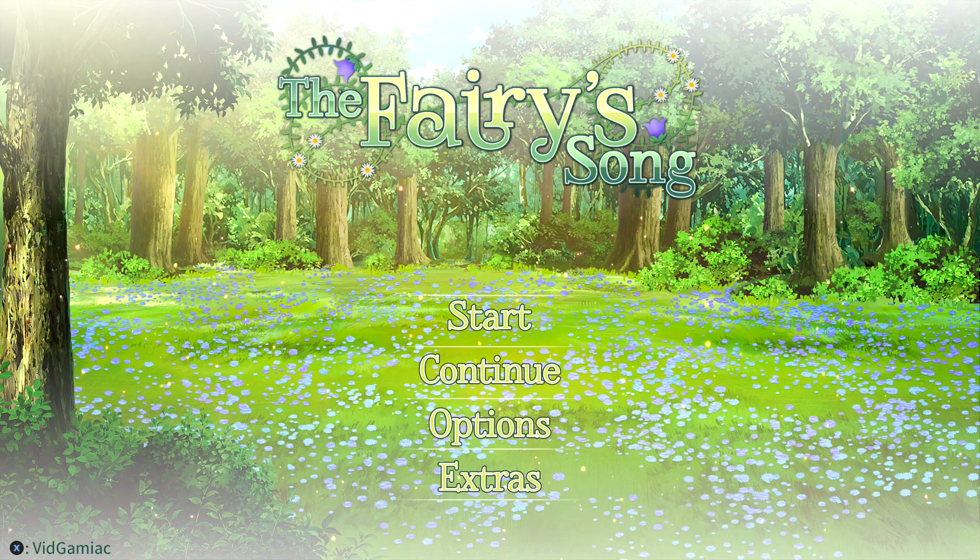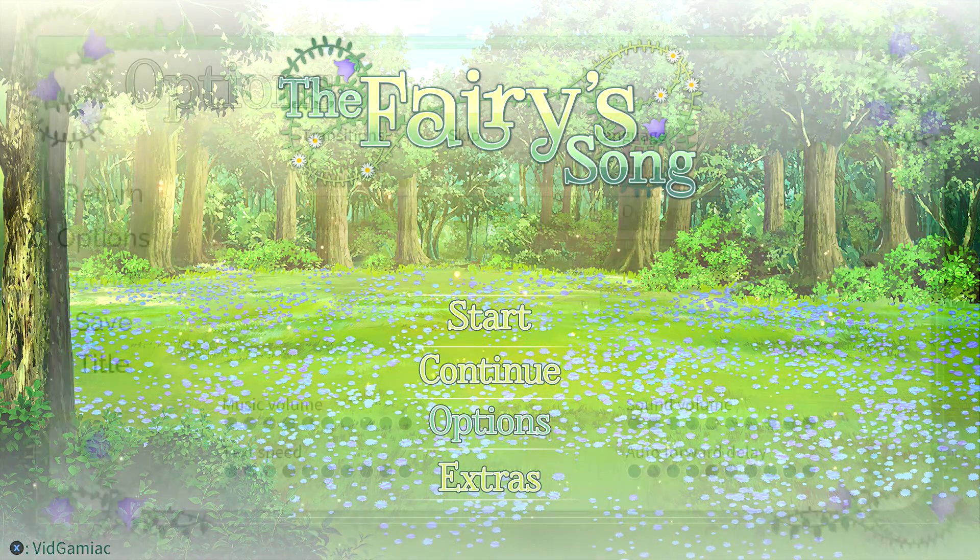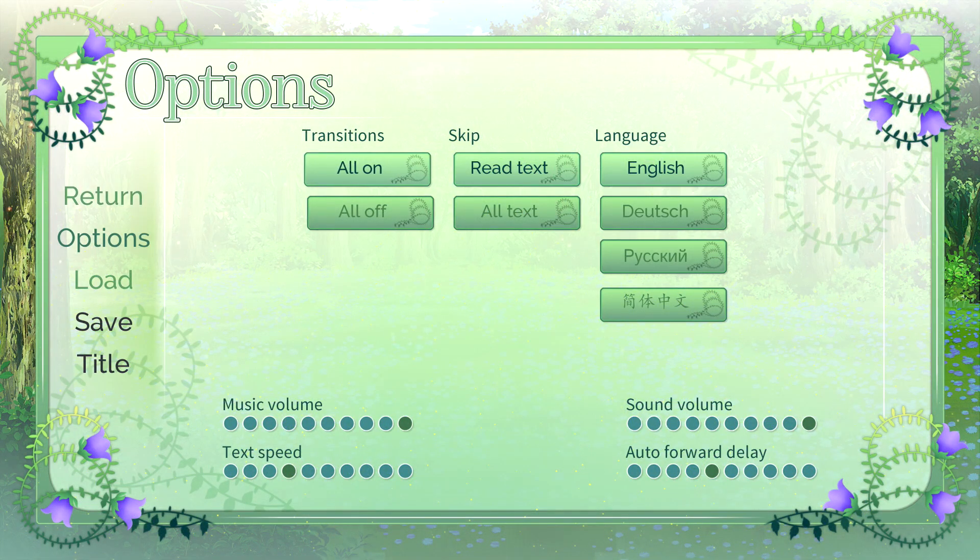This one's going to be yet another visual novel, so just like most visual novels, before you get started make sure you go into options in order to adjust some things to make this faster. Go over to transitions and make sure you set that to all off. Go over to skip and then set that to all text. Then finally go down to text speed, which is going to be the bottom left slider, and then crank that all the way to the right.